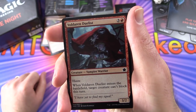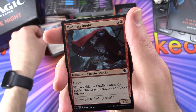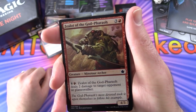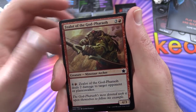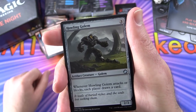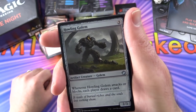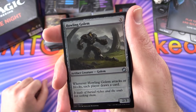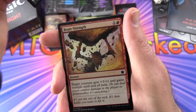Valdaran Duelist - when it enters the battlefield, target creature can't block this turn. Zealot of the God-Pharaoh - for 4 and a red, deals 2 damage to target opponent or planeswalker. Howling Golem - this is colorless, you might find this in multiple decks. Whenever it attacks or blocks, each player draws a card.